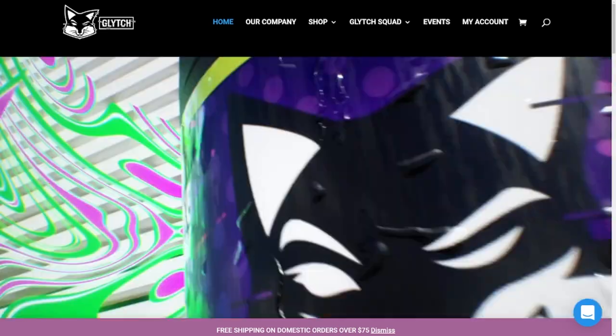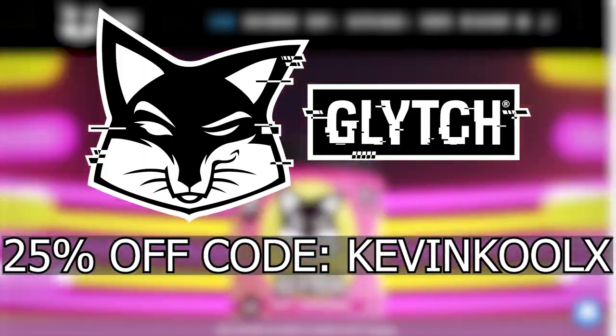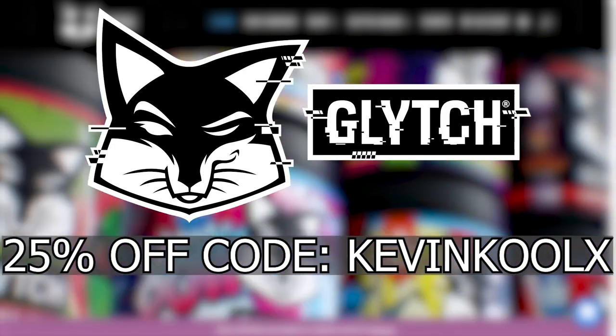Today's video is sponsored by Glitch Gaming. Help support the channel by using my code KevinKulix for 25% off at checkout. More on them later. We just received some more images about Breaker, Catalyst, and some leaked images about the game modes coming in with Season 2. And it looks like 343 learned their lesson when it comes to making trailers. Something angry in the sky when it comes to the key art as well. And a lead 343 dev tells people to stop playing Halo. If you want to know more, stay tuned throughout the whole video.